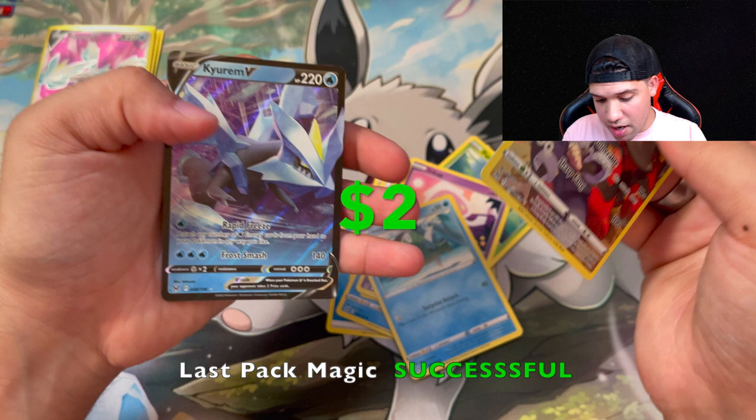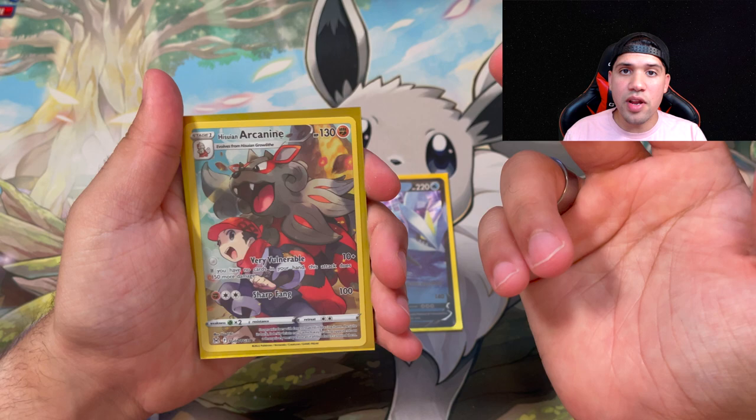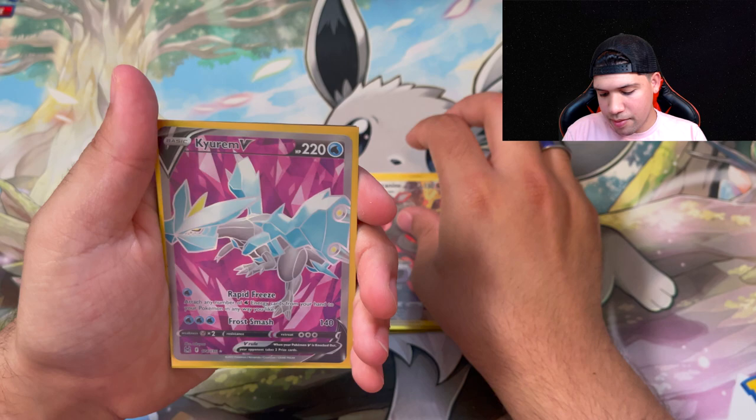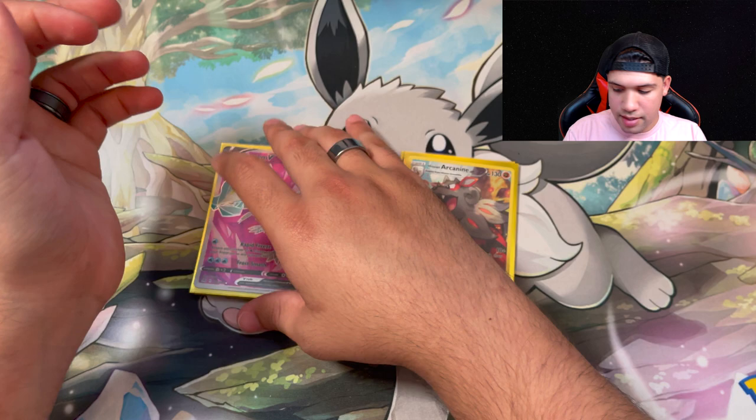So recap wise, out of our standard elite trainer box the only thing we really pulled was a Kieran V. And I'm a little bit biased, but the Hisuian Arcanine trainer gallery — because Arcanine is my favorite — but I'm not delusional: the full art Kieran V, the Spiritomb trainer gallery, the Perserker V and Kieran V as well. Today the Pokemon Center elite trainer box definitely took the W. Thank you guys for watching — if you made it all the way to the end it means the world to me. Thank you for all the support, and hopefully we'll continue this long down the road. I'll see you guys in the next one!